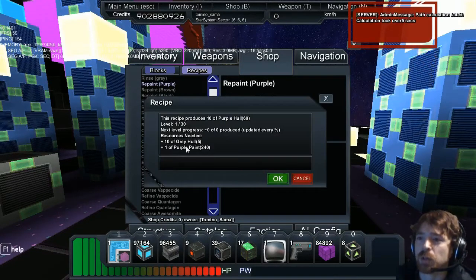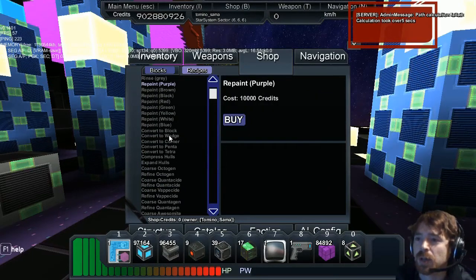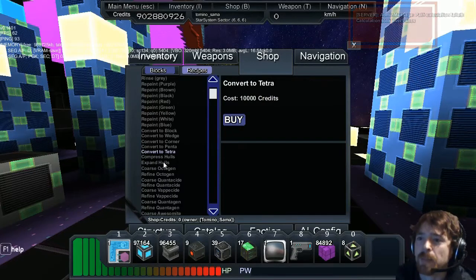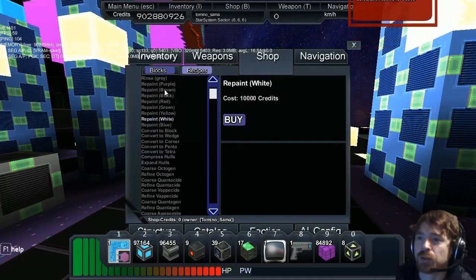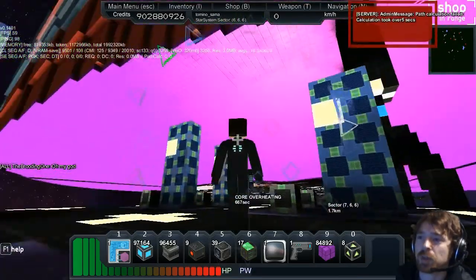Here we go — it needs purple paint and 10 grey hole to make 10 purple hole. All the rest of them are down here and they're 10,000 each. You can find them in the recipes section — go to the shop, click recipes and you'll find them all there. Compressed means turn to hardened, and obviously you can paint more. It doesn't matter what colour you use, you can rinse any colour down to grey. It's just a nice little addition that was put in in 1.401.